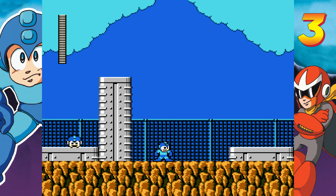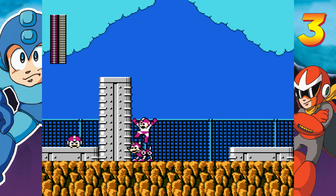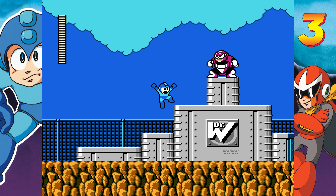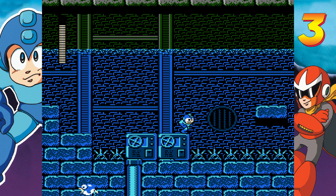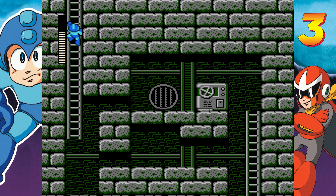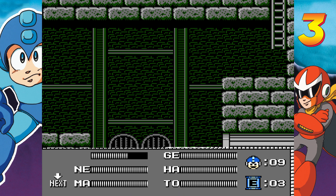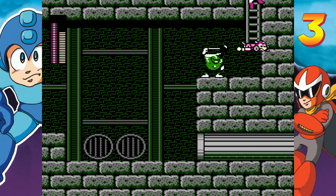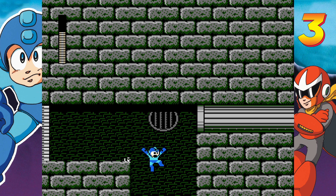Time for one of the weaker Wily castles in Mega Man. It's not bad by any means — the only reason I say it's the weakest is mostly because of the castle bosses, which I've talked extensively about in many videos. The levels themselves are actually pretty fun and some of my favorites. I need to get the E-Tank even though we really don't need it at this point. This is probably the most annoyingly placed Hammer Joe in the whole game, but luckily we have the most overpowered weapon in the whole game. And that's the whole stage — it's a fun one.